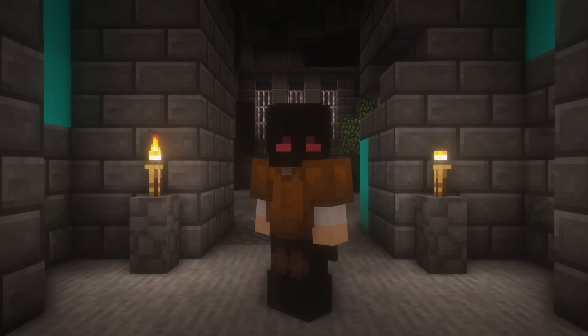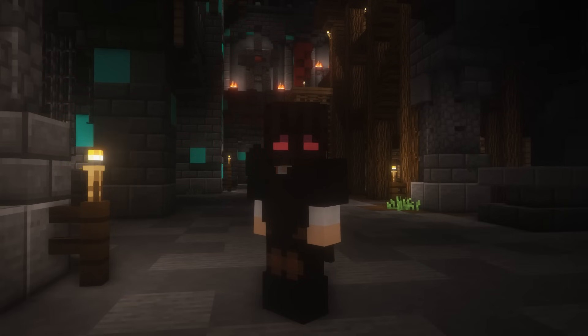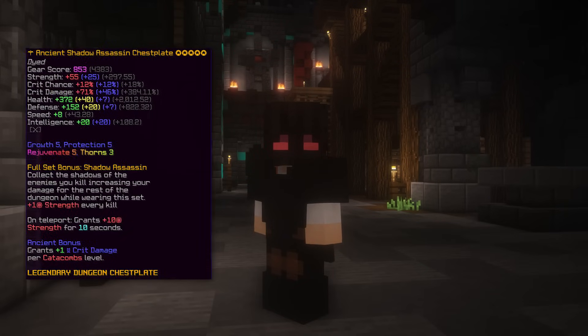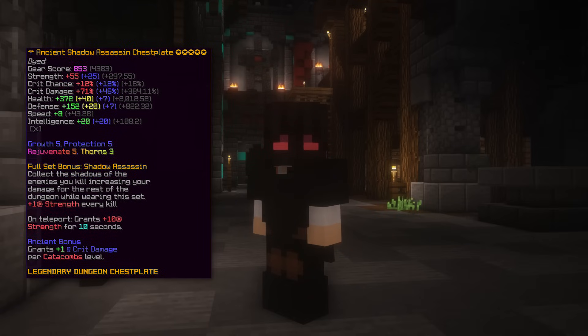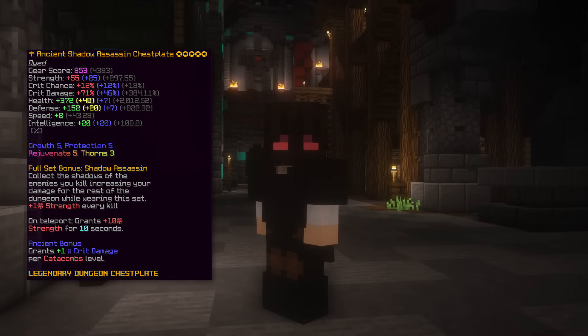The sixth armor set is, well obviously, Full Shadow Assassin Armor. The Shadow Assassin requires a 4-5 completion and gives decently high damage and effective HP. The reason why I did not suggest Shadow Assassin Chestplate in the previous set is because for some, the Shadow Assassin Chestplate can be expensive to buy.